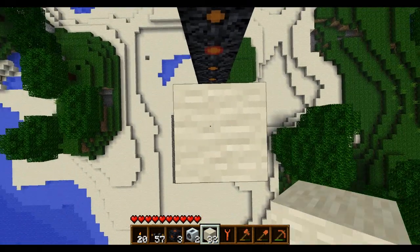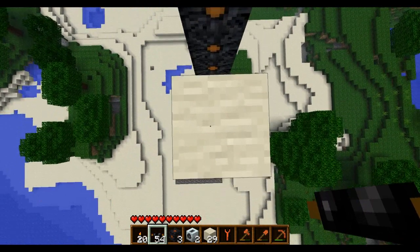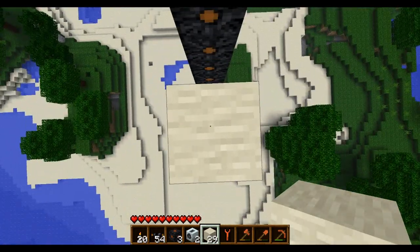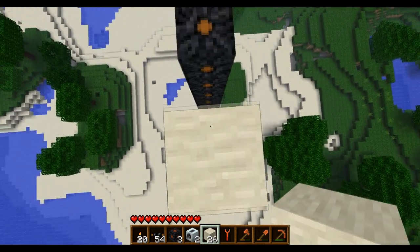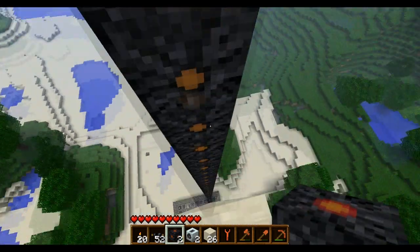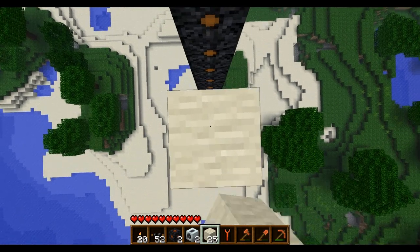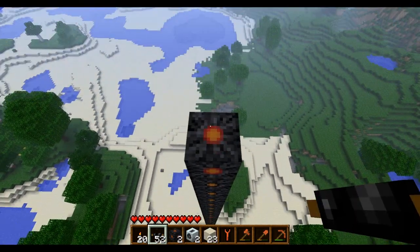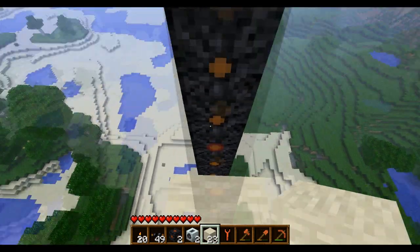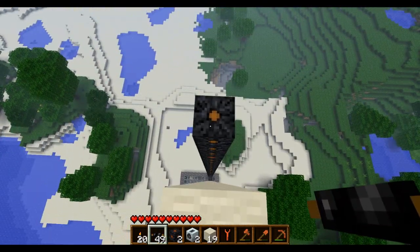One, two, three - the higher you go with this the better off you are because you're going to get more wind. You're also going to lose over every meter of cable about 0.2 EU, but you make up for it in the increased amount of wind. Four, five, six, seven, eight - and then our ninth block. Where's the clouds? Good, I'm pretty much in the clouds. My goal is to get above the cloud line because I've done this before where I was right below the cloud line thinking that's got to be high enough, and it generated power but not a ton.